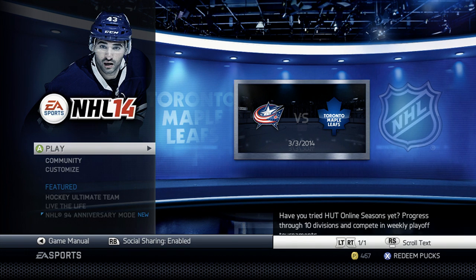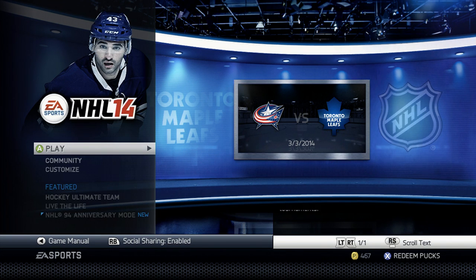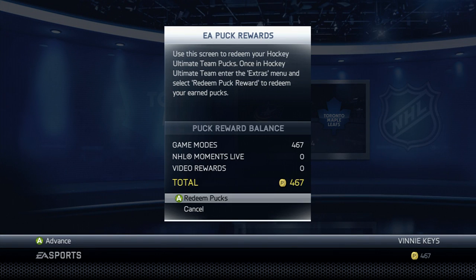I thought I was doing it wrong at first — I got frustrated the first time because I didn't take a couple seconds to do it. I wasn't too into HUT, but now that I'm into HUT, I figured it out. After sitting down for a second and taking a look, it's really simple — you push redeem pucks, which is the X button.